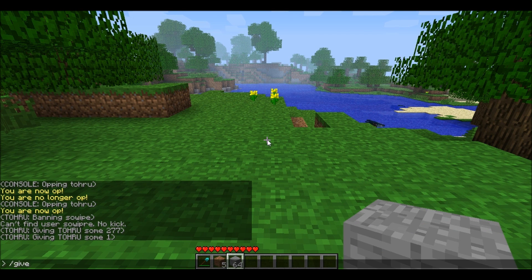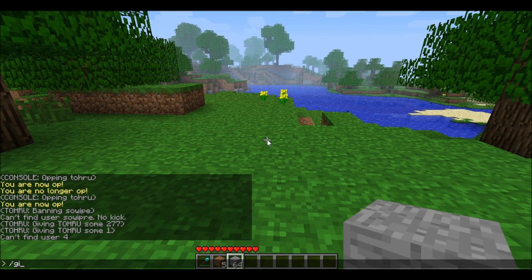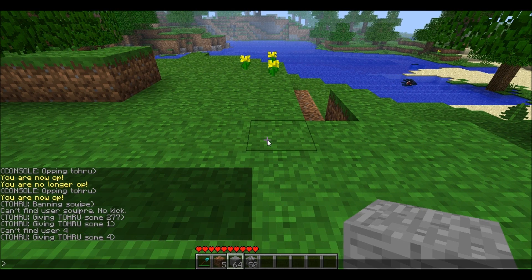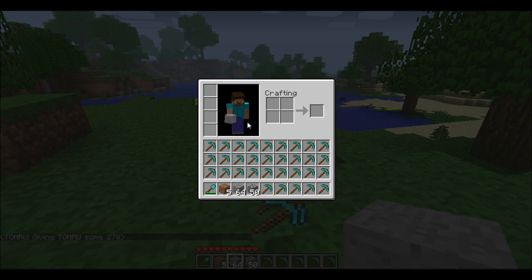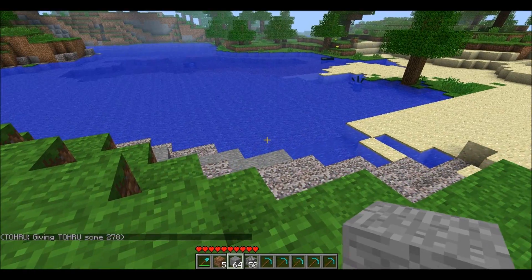The give command format is: 'give', then the player name, then the item ID, then the quantity. For example, 'give tour 4 50' gives 50 cobblestone — but remember you need to type your username first. I can also do 'give tour 278 64' to get 64 diamond pickaxes. Note that not all items stack, so keep that in mind.